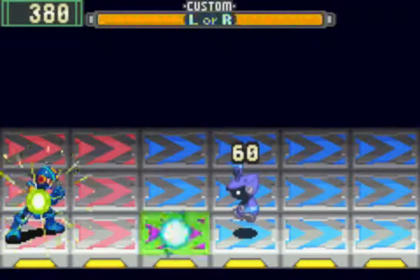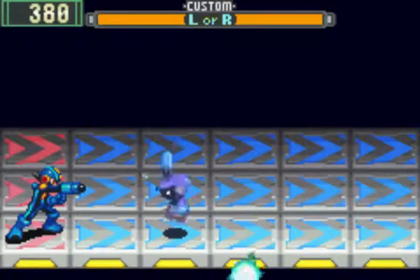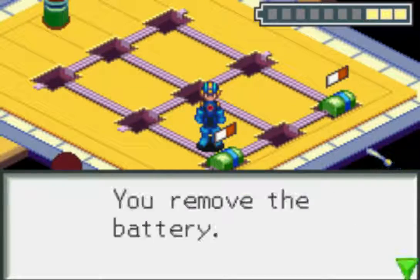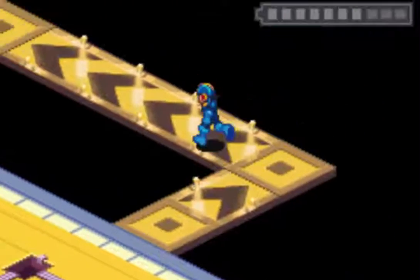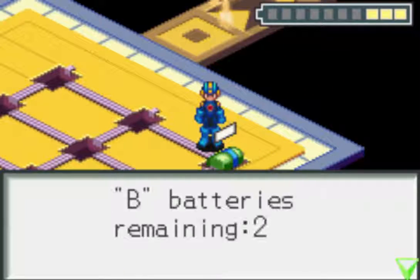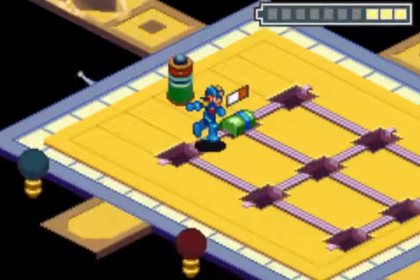I believe that each of these guys can steal twice, so just because we're down to one doesn't mean we're safe. Shoot him! Perfect. Okay, removing some batteries. Let's remove this battery. Let's go get him recharged. It's almost a good thing that we died, because we have more of our Navi battery left at this point. That should be correct. A path is revealed!